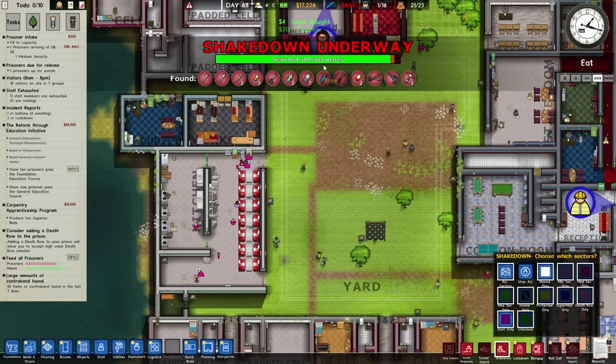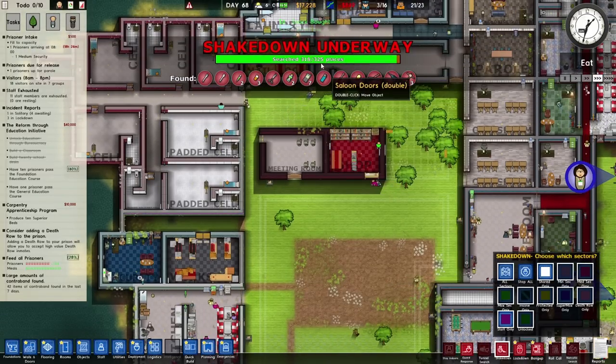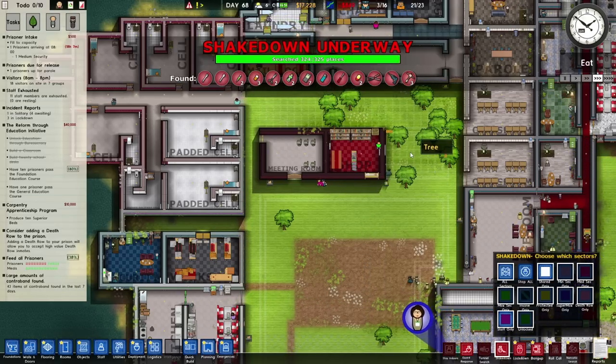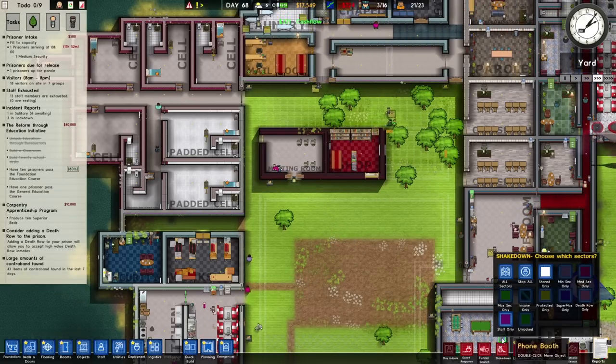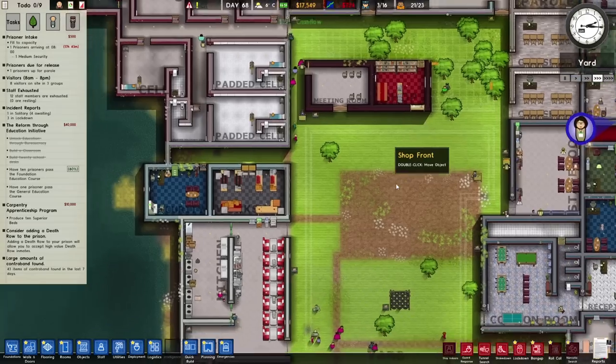There were 305, 307 checked. We did struggle last time to do the final spot - there was one place where we couldn't and we sort of gave up. Is that going to happen again? 324 out of 325. Oh no - there you go, it's done! We don't need to do another shakedown. You've had all your naughty stuff taken off you.